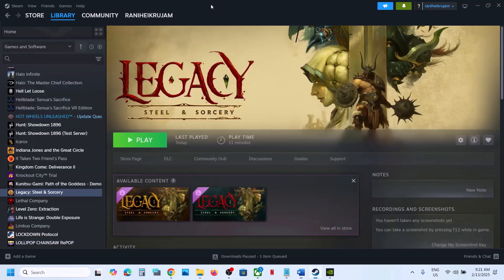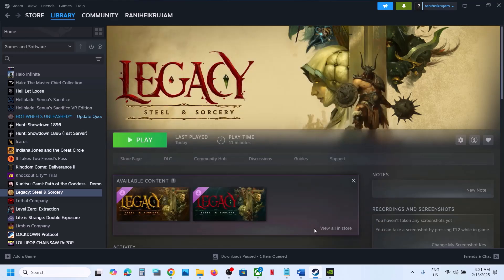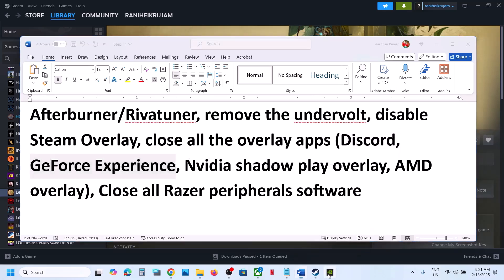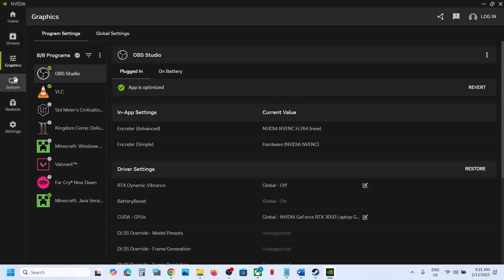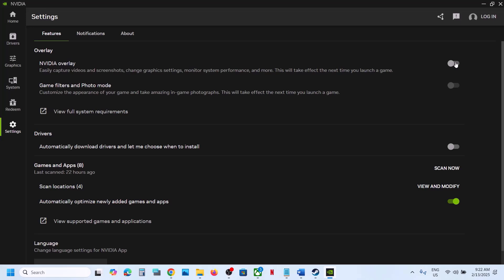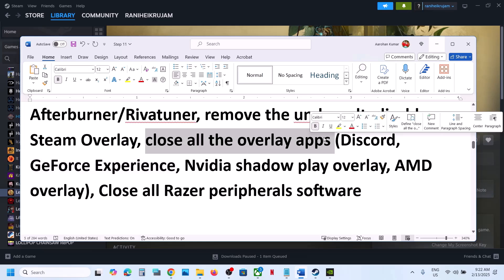Disable Steam overlay. Go to Steam, make a right click on the game, select Properties. Here you can see the option which says Enable the Steam Overlay While in Game — turn it off and check. Also, if you have Discord running, go to Discord Settings and turn off overlay. If you have GeForce Experience or Nvidia app running, find the in-game overlay setting — if it's on, turn it off, or simply close all overlay applications, then launch the game.